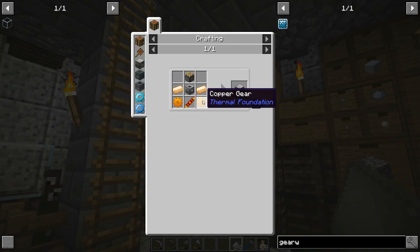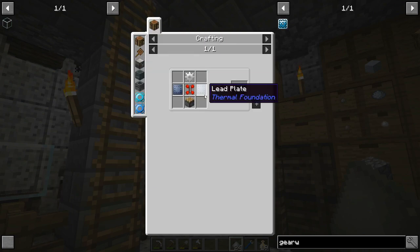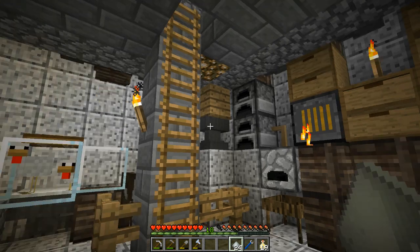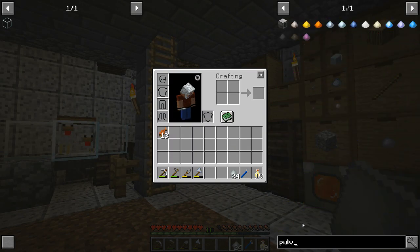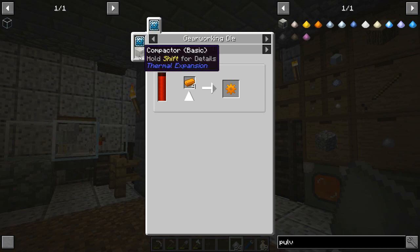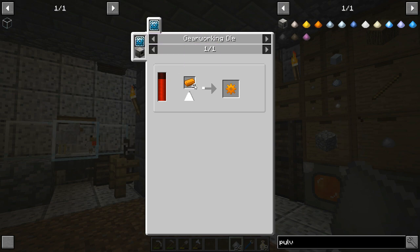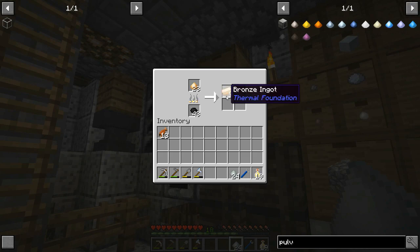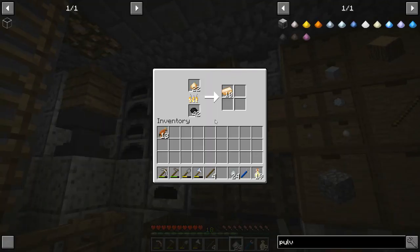Wait, we've got a problem — how can you compact things without the gear working die? I need lead plates in a compactor, but we're stuck. I don't think I can make a pulverizer right now. Copper gears are the only possible way, but I can only put them in a compactor I can't build yet. We must get this through a quest. Alright, we'll just follow the book — bronze axe, bronze pick.